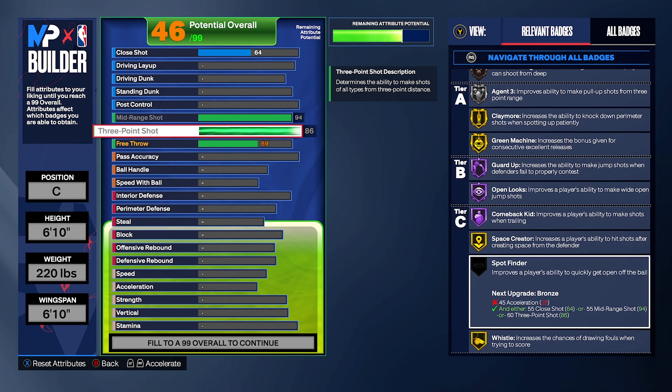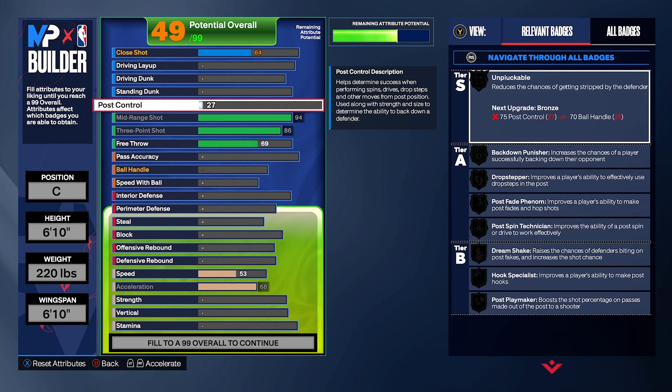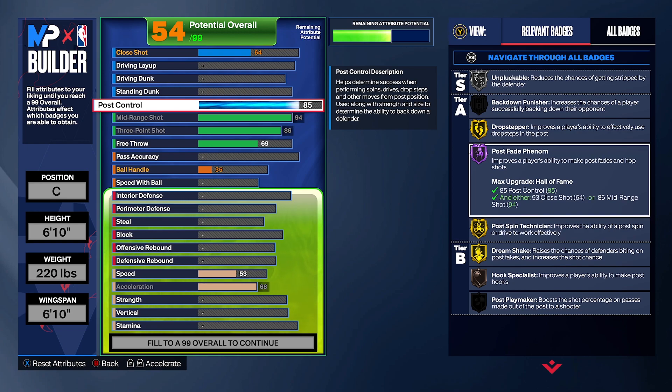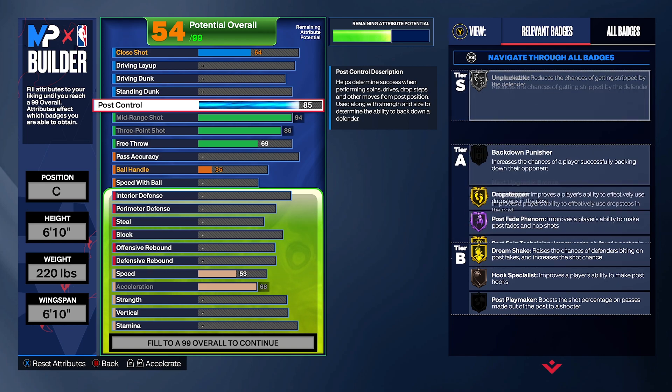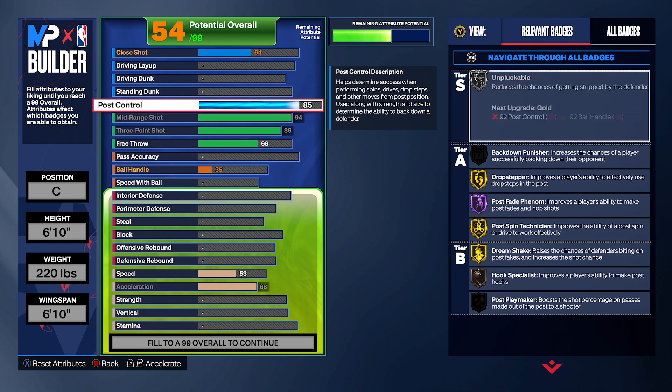Spot finder — I told you we need acceleration for that, and we're definitely going to max out the acceleration. Max it out right there, giving you spot finder on Silver — it improves the possibility to quickly get open off the ball, which you definitely need as a popper. Also, most people don't know: put post control to 85. That gives you post fade on Hall of Fame, meaning you can actually fade off catches. It also unlocks unstoppable and drop step. We also get dream shake and pogo stick on Silver through post control.